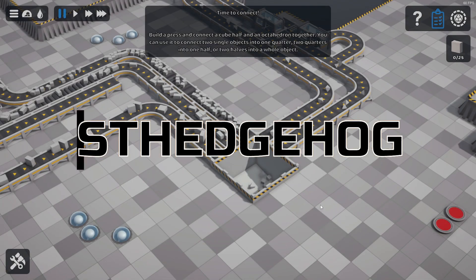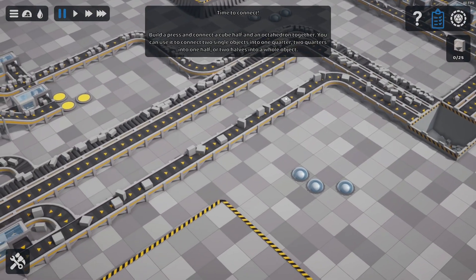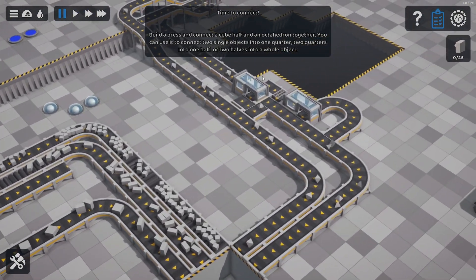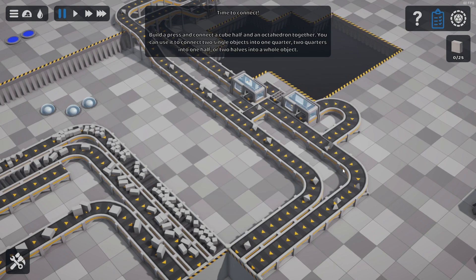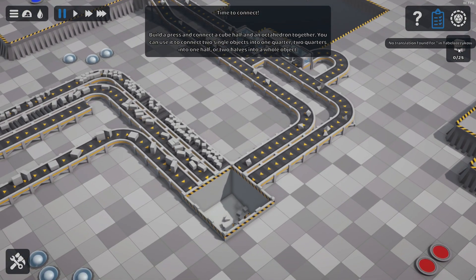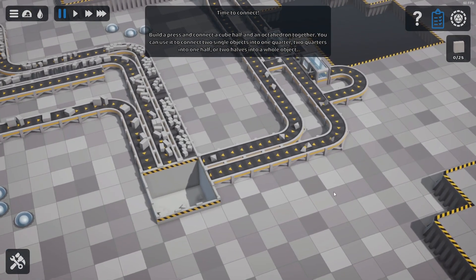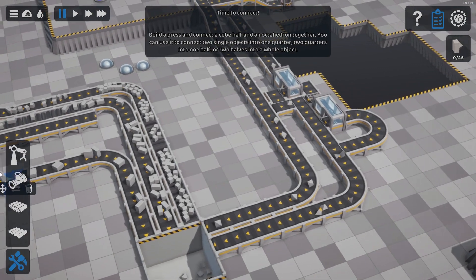Good evening and welcome back to Let Them Fall. We have finished with our cubes, we have finished with our octahedrons, and we are ready to create - well, ready to do this thing. We need to build the press.